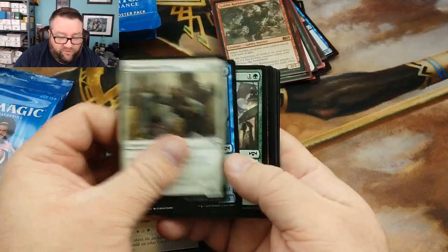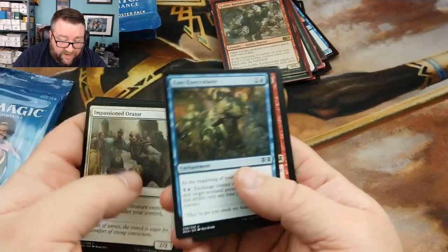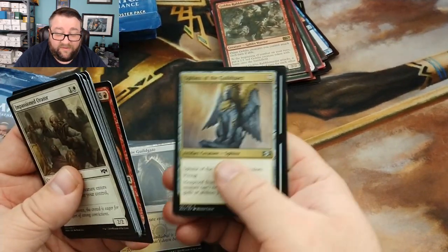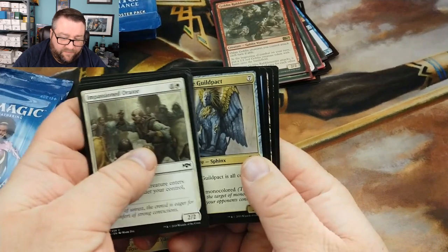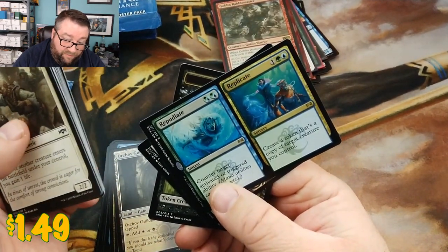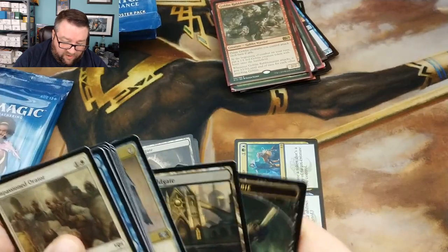Eyes Everywhere once again, awesome. Flame Sphinx — this was better than I thought it would be. The fact he has hexproof and is monocolored, that's kind of good. We got ourselves a Repudiate/Replicate — I actually haven't seen that one yet. And I forgot to put the rare off to the side — it's in here somewhere — there we are.